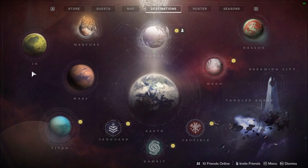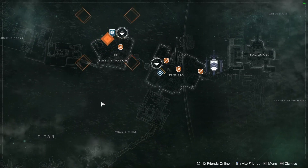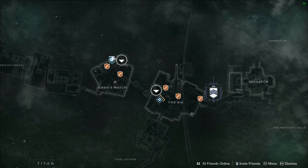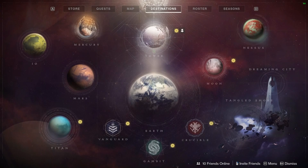There's Double Infamy inside Gambit this week, which is pretty cool. The weekly Flashpoint is on Titan, so if you want a powerful drop from there be sure to do that. There are still a lot of pinnacle options available, which is kind of unusual.